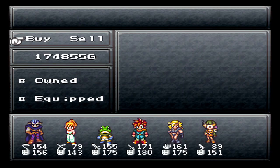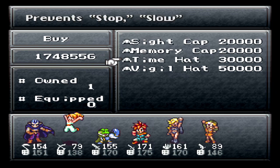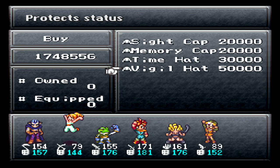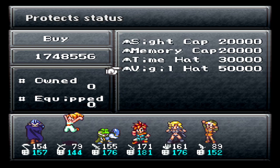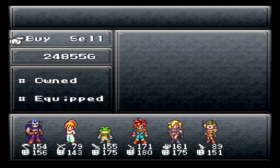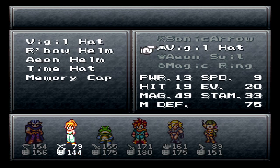Oh, hats? Cool, they sell new hats here actually. I think we've seen most of these already. The Sight Cap there is new, but also they sell the Vigil Hat, which prevents status ailments — I would like to have that. They are super pricey though. I should buy these — status prevention is hella, hella good. Now I do lose the protection of the Rainbow Helm, but I can't stay on those forever. Let's go ahead and give one of those to Marley. They don't have that much more defense, but it's still totally worth it.